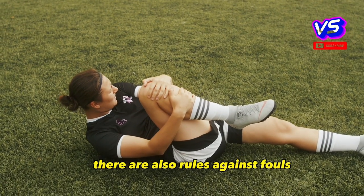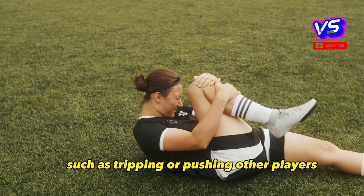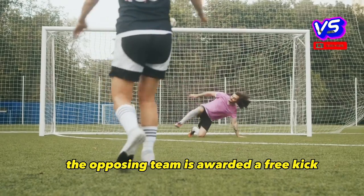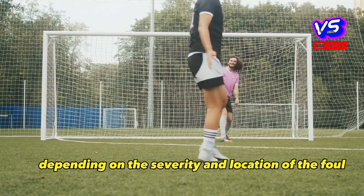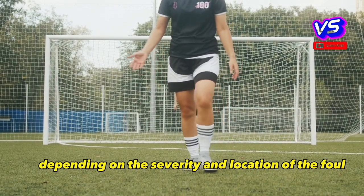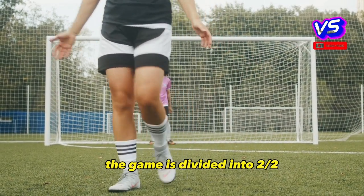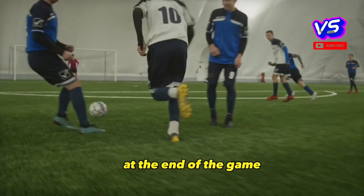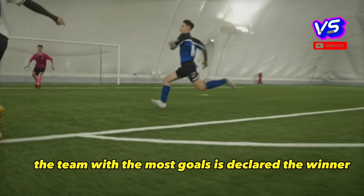There are also rules against fouls, such as tripping or pushing other players. If a player commits a foul, the opposing team is awarded a free kick or a penalty kick, depending on the severity and location of the foul. The game is divided into two halves, each lasting around 45 minutes. At the end of the game, the team with the most goals is declared the winner.